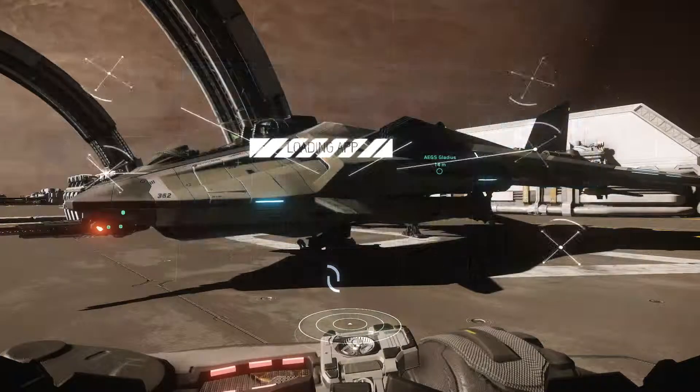We're going to go back to Port Olisar so I can show you how to get to Grim Hex. From Olisar there's a little trick: find Yella, which is the name of the moon, and there's an asteroid field where Grim Hex is going to be. You aim your ship as close as possible to the Yella beacon without getting sucked in, push F to jump, count to four, and jump out. That's going to bring you on the other side of Yella, because Grim Hex is on the other side.